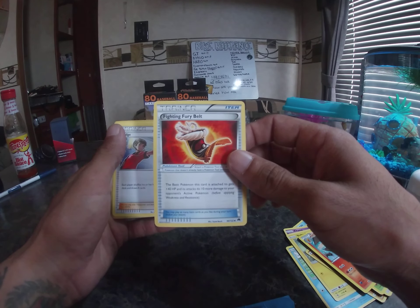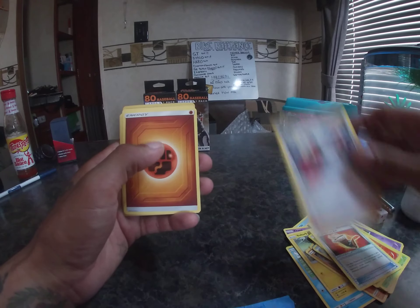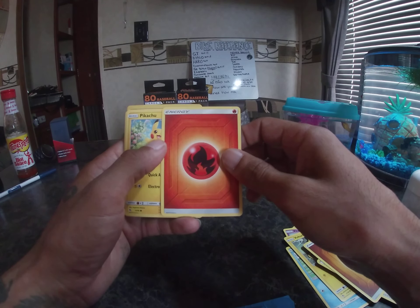Combusken. Trainer: Fighting Fury Belt. Trainer: Judge. Energy, more energy.